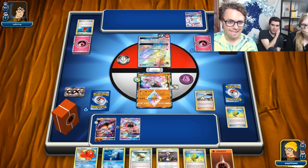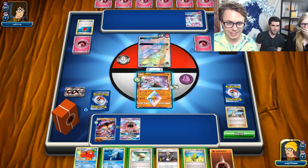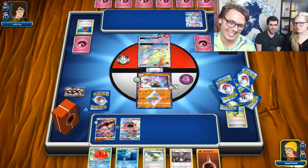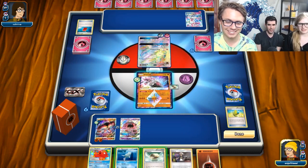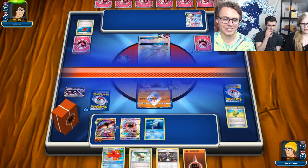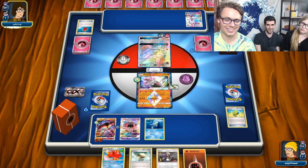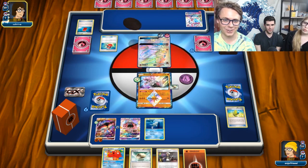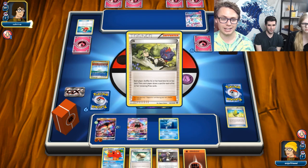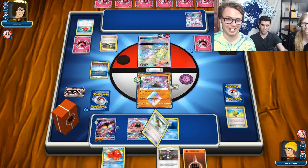See if we can hit a Max Elixir here — oh baby, that would be huge. We can knock it out, we can just win this with Absorption. No — it can't play again, but it's fine. Do we put this Remoraid down? Probably, yeah. We'd like to draw some cards because we're not sitting on a whole lot right now. And what's really unfortunate about this matchup is that we are never going to get to Beast Ring unless they do something funny.